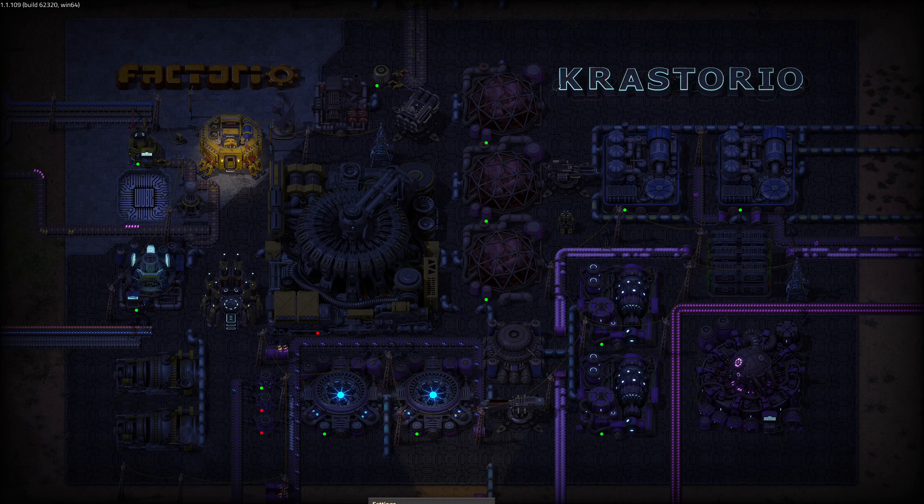Hello, Factorio people. Welcome back to the broadcast from Crestorio, Episode 13. We need to do Singularity Tech Cards — that's the last science we need to do, and then we can talk about winning the game. We're going to win the game and then carry on playing; there's still a lot to do on our mental to-do list after we've quote-unquote won the game.